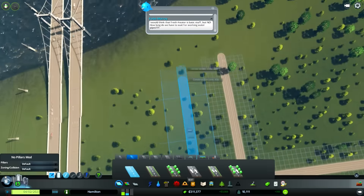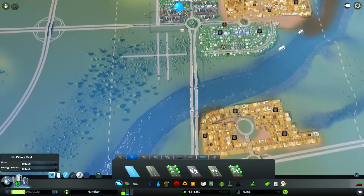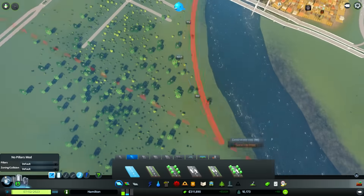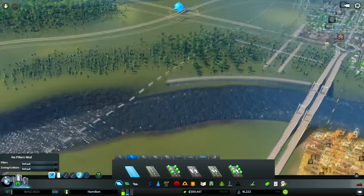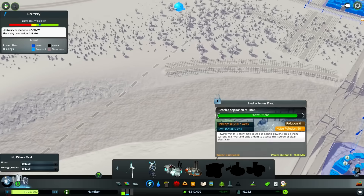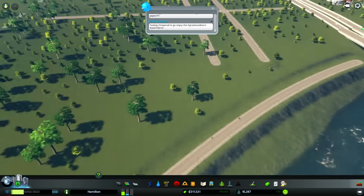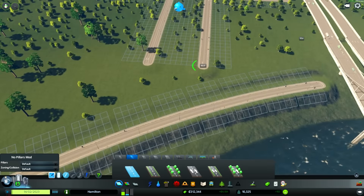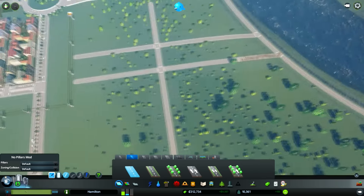Then we can fill this up with residential. I think we could actually do a curved road along the shore here, and I think that would look quite nice. Look at that — a nice curved road on the side. Now, if we wanted to build a dam, we could still do that at some point. I don't have dams unlocked yet, so we'll just keep building more residential areas because that's going to be our method of how we get stuff done.